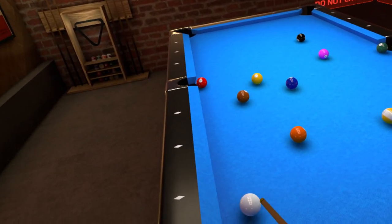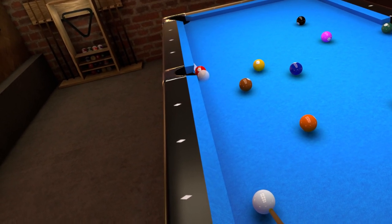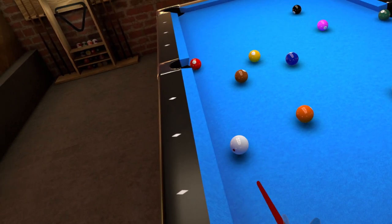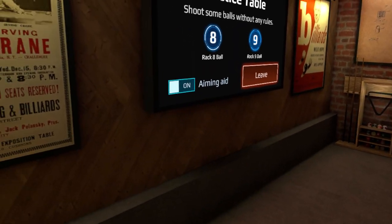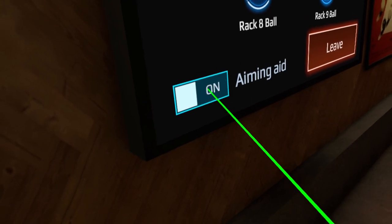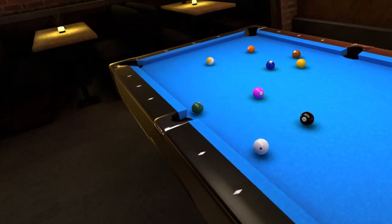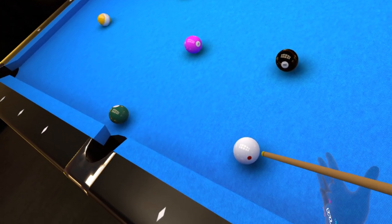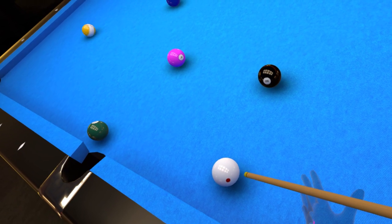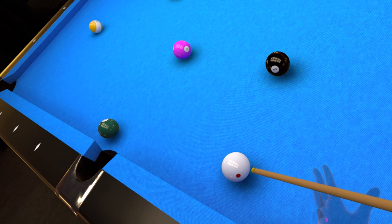I have aiming aid on but I'm going to turn it off soon — I just wanted to show it in action. You see how it's kind of guiding you? I don't like it and I wouldn't use it, but for a total beginner, sure. I like realistic pool. I play standing because you can do things a lot easier, and then you can sit when you're happy with the position of the cue.